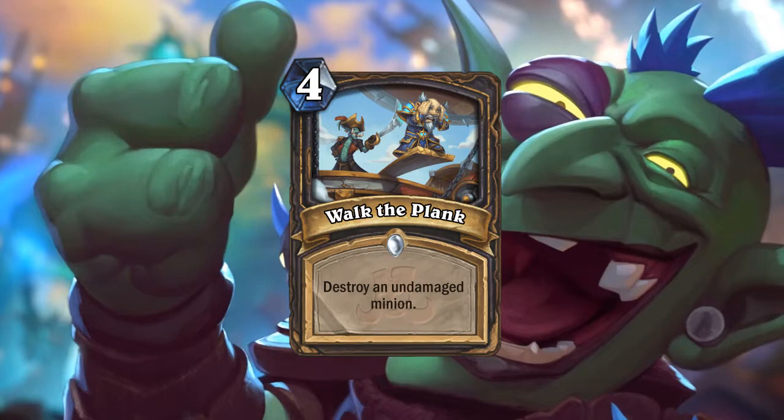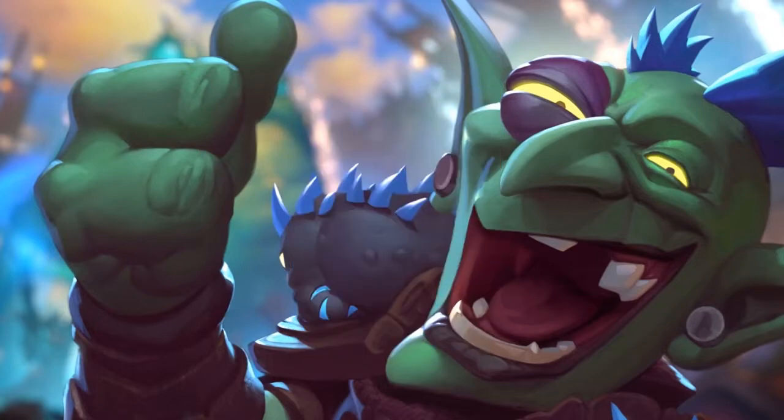Next card is also a spell called Walk the Plank — four mana, destroy an undamaged minion. Similar to Shadow Strike and Backstab, with the prerequisite that the minion cannot be damaged beforehand. I think this card is actually going to find its way into Rogue decks, especially after Val'anyr rotates out of standard and Odd Rogue falls out of favor a little bit. It's a lot better than Assassinate at four mana, and usually you want to deal with a minion straight away anyway.